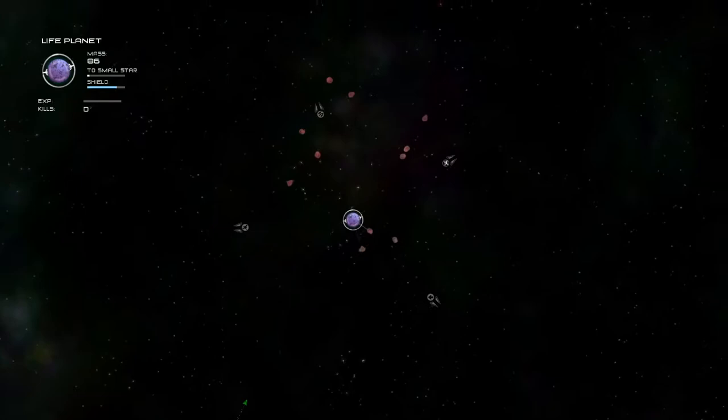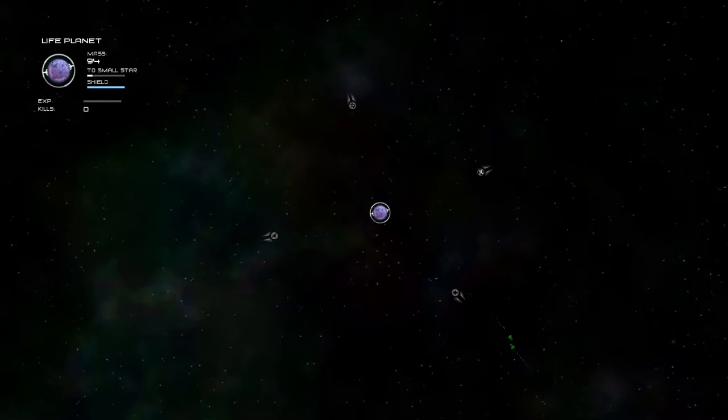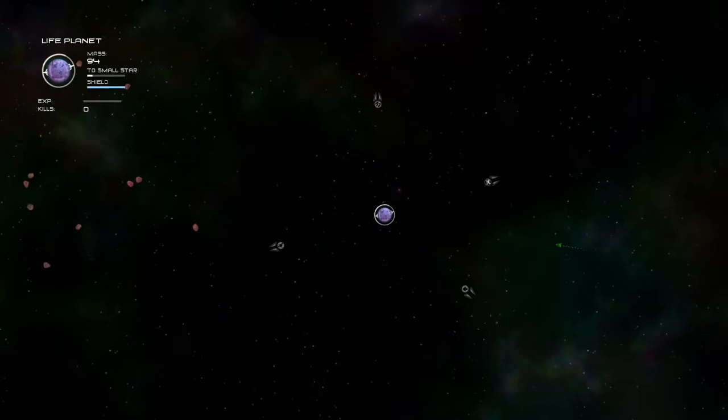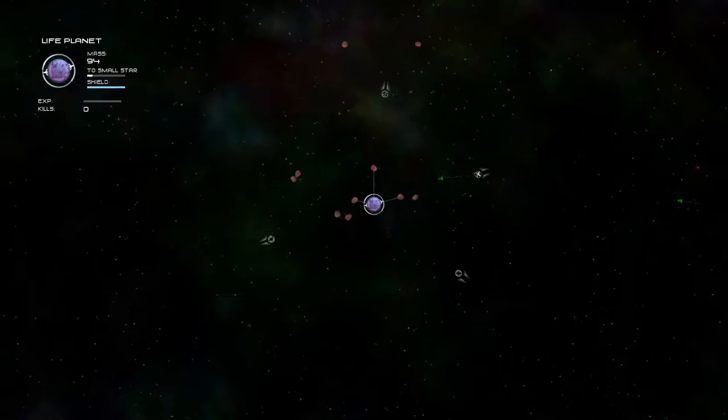Once the shield is gone, you probably don't want to hit another planet. And you can see that we can still progress further. In this game, once you are a life planet, the next stage is a small star, which is a pretty big leap. I'm not a star scientist, but I don't think that's how stars are actually formed — I think they kind of existed since the Big Bang.